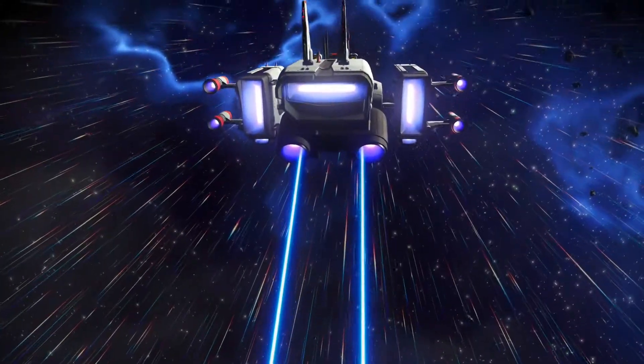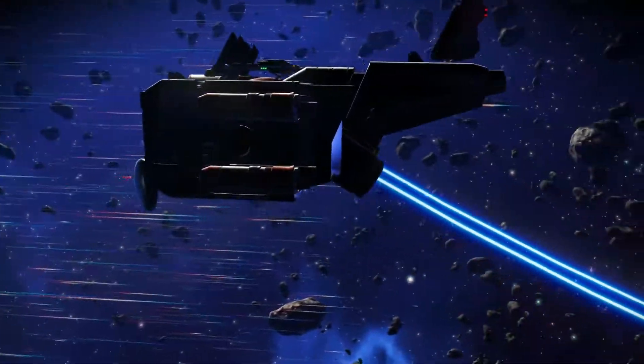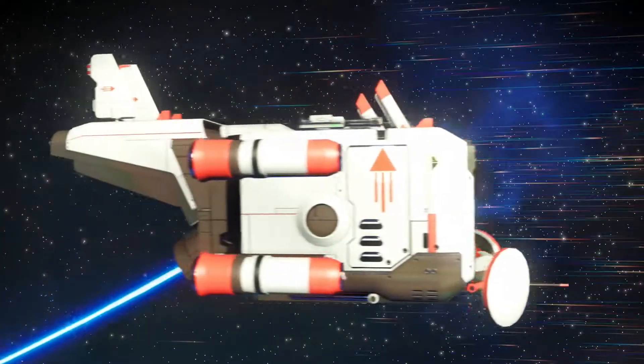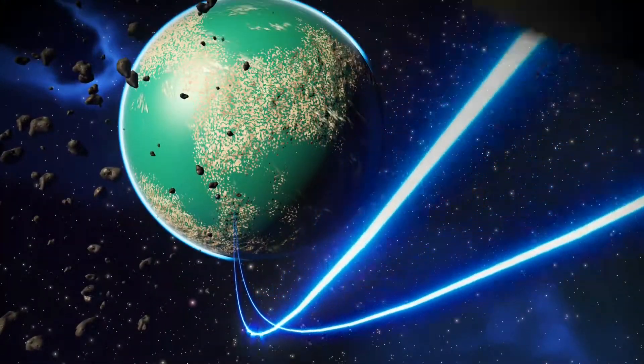There's nine — count them — nine thrusters on this thing. The massive jump ranges these Explorers have. Weapons up on the top. And there's those antenna at the back. Quite nice. Chunky looking, this one.